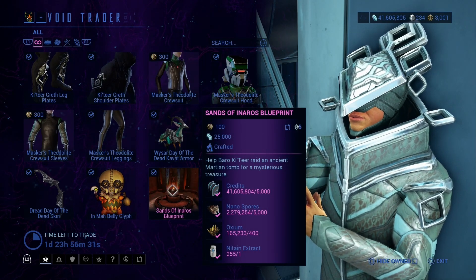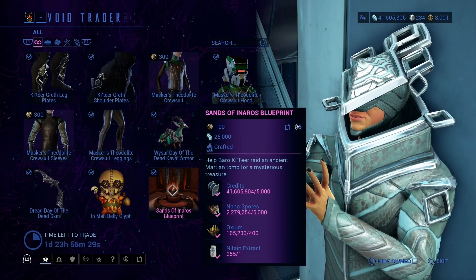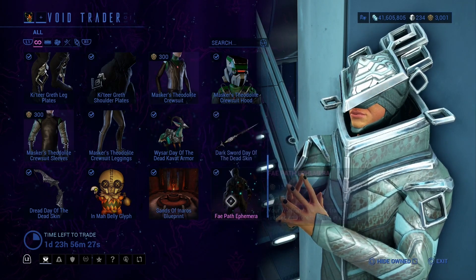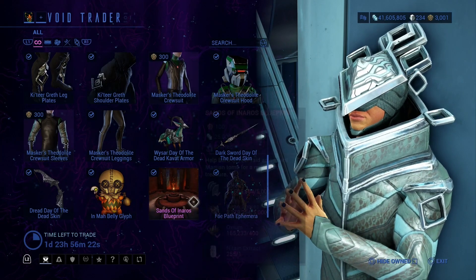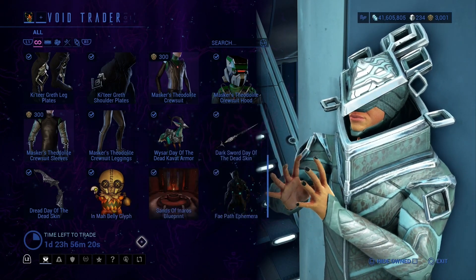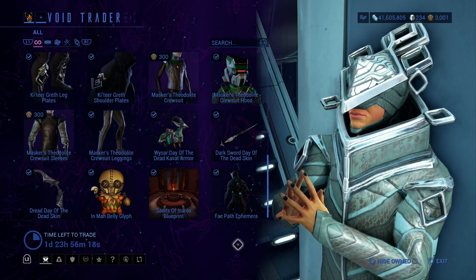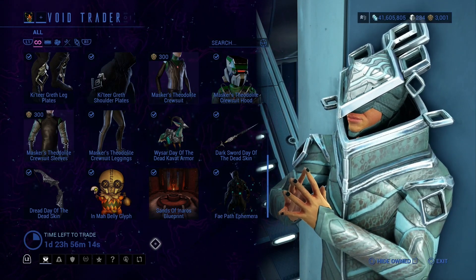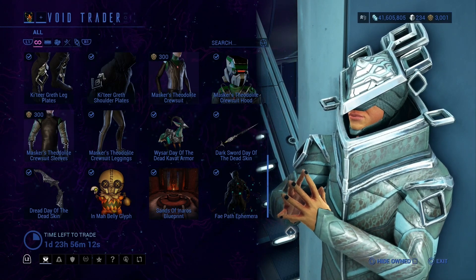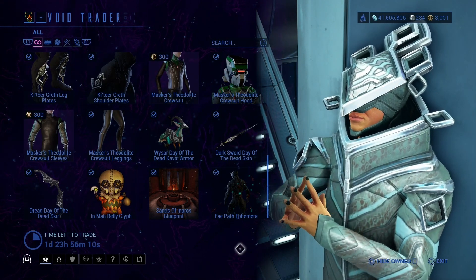Sands of Inaros Blueprint — this is how you get Inaros. And Fae Path Inaros. Now, if you have Inaros Prime equipped while you visit him, there will be a baro beacon that you can actually pick up if you so wish.